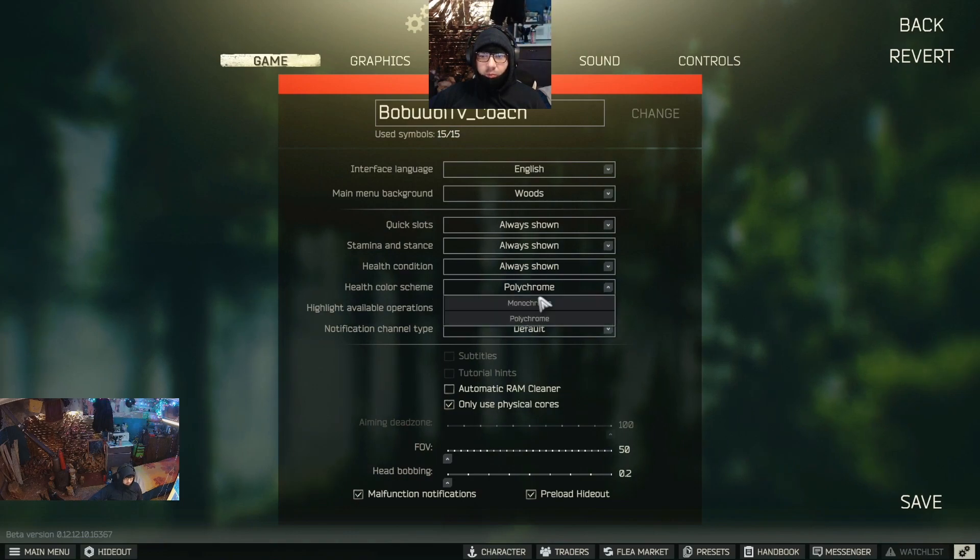Change your health color scheme to polychrome if you're not a colorblind person. If you have 16 gigabytes or more of RAM, I want you to check off the automatic RAM cleaner and check in your setup whether 'use only physical cores' will increase performance or not make much of a difference. In my case, physical cores brings me more frames and a little bit less stutters.